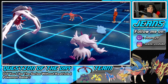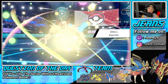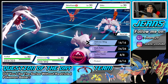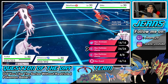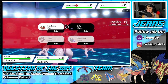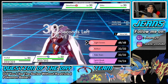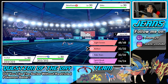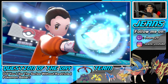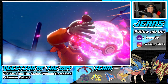I definitely need to Dynamax. I'll probably set up Reflect here. Ditto is going to copy my Grimmsnarl, so he can set up screens too, which is a little scary. From here I have to go into Dynamax Yveltal. I want to go after Talonflame because I want that Ditto-Grimmsnarl to Spirit Break my Yveltal and proc the Weakness Policy. After we get speed from Airstream I think we can start using Fake Tears, lowering special defense, and going from there.